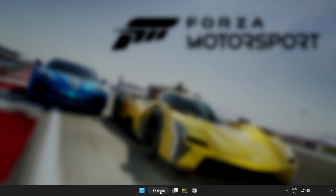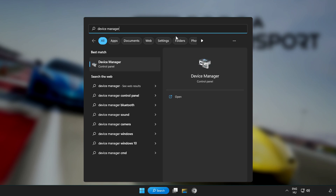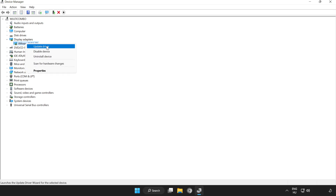Click the search bar and type device manager. Click device manager. Click display adapters. Select your display adapter, right click and update driver.